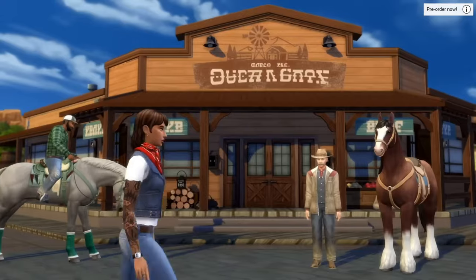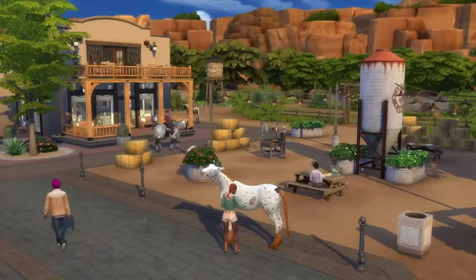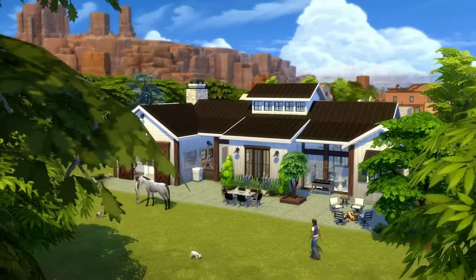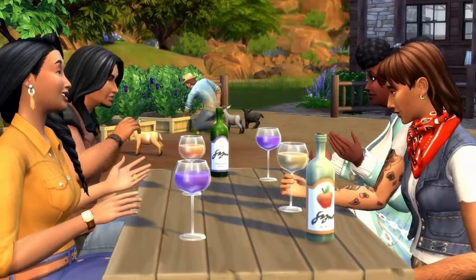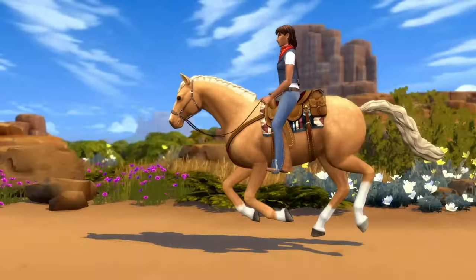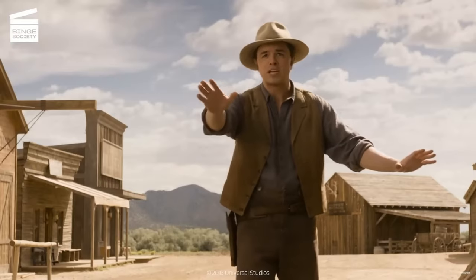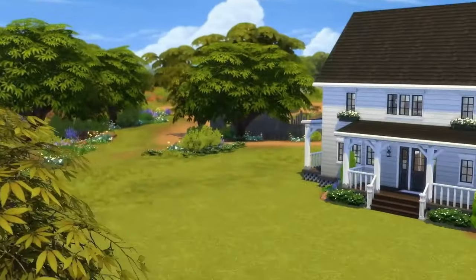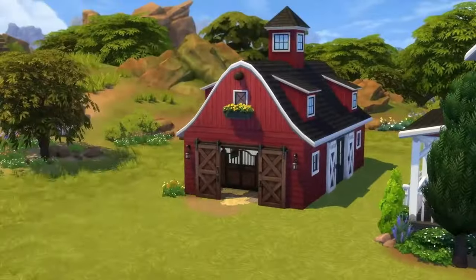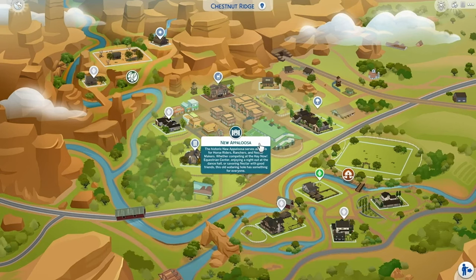Welcome to Chestnut Ridge — the cutest name on the face of the planet. A world inspired by the scenery and big sky of Montana, the ranches and farmhouses of Colorado, the hub of wine and vineyards in Napa, California, and the canyons and dusty trails of western movies from John Wayne to Seth MacFarland, I guess. There are three neighborhoods that make up Chestnut Ridge: Galloping Gulch, New Appaloosa, and Riders Glen.